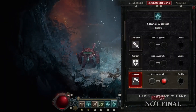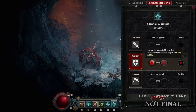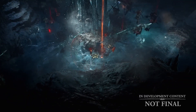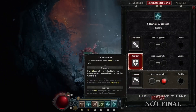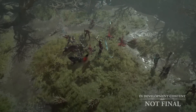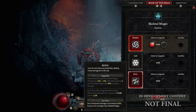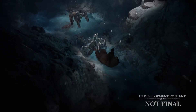The unique trait of the Necromancer is called the Book of the Dead, which enables them to customize their summons to better suit their needs, improving certain aspects at the expense of others. The options seen so far include skeletal warriors, skeletal mages, and golems that can be modified in different ways. For example, skeletal warriors can become defenders, punishing enemies that attack them by reflecting damage, while skeletal mages can use frost magic to weaken enemies or bone magic to deal more damage while consuming their own health.